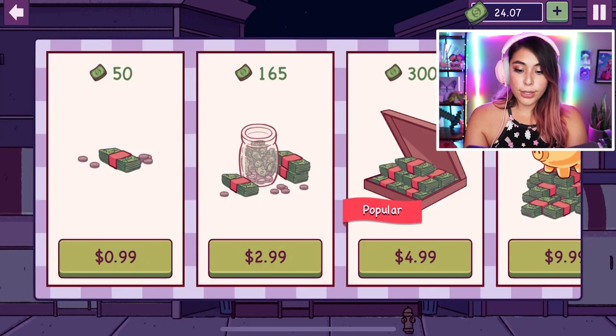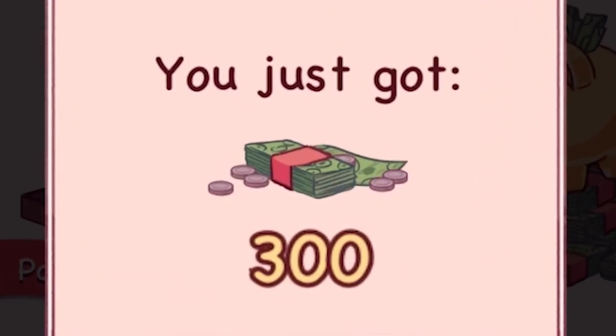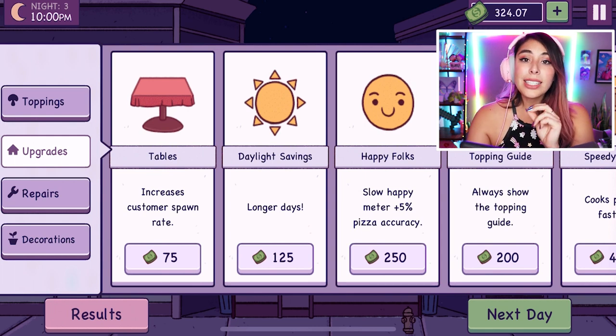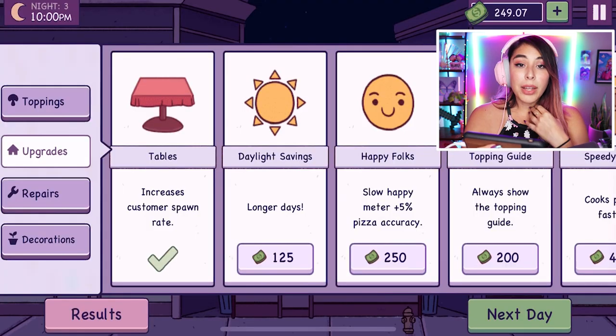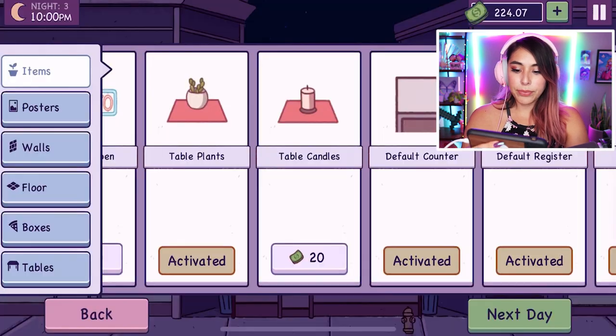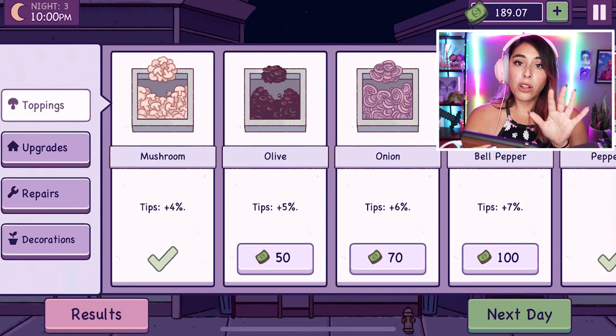I just got more tip. Ten dollars in tips — that's a good deal. Could I increase? Oh I could if I want to — this is how they get ya. I'll do it just for the video. I now have $300! Let's make this shop beautiful. Let's increase customer spawn rate — put some tables, because I want customers coming quicker. How about decorations and toppings? Let's upgrade — let's get mushrooms. I don't want to overdo it all in one day, so we'll stick with one upgrade a day.